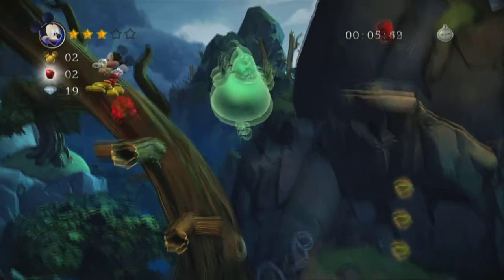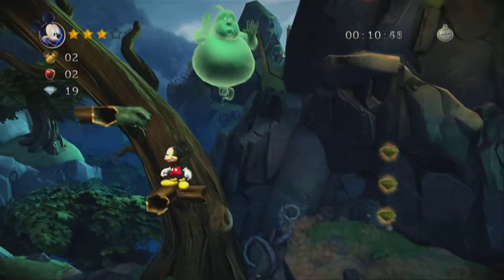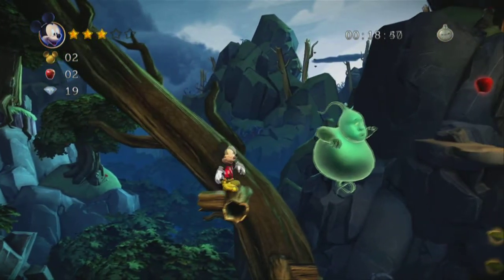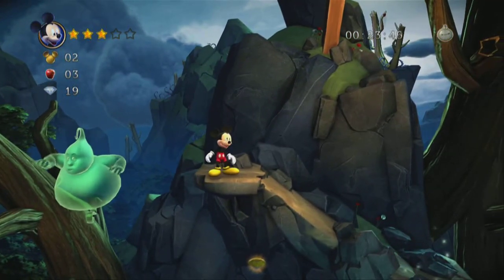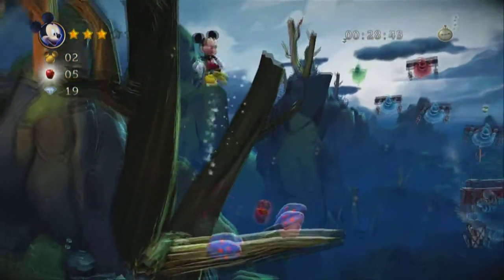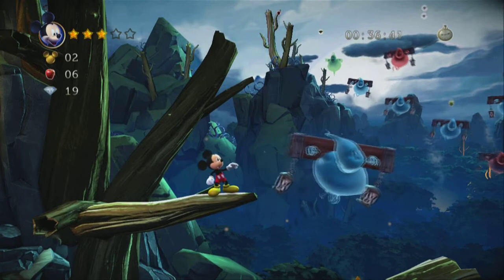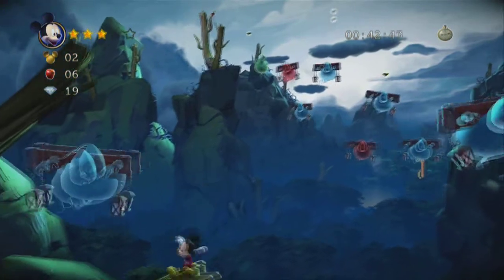The stopwatch is something that pops up in a level after you've beaten it, and it allows you to do time attack. As you can see, it's your basic platforming. Mickey does keep his momentum going, so when you land on a platform, you want to make sure that you're landing with enough room to actually compensate for that momentum. If you look in the background, you see those ghosts floating around, much like they are up here in the front — and in a few moments, we will actually make our way back there.